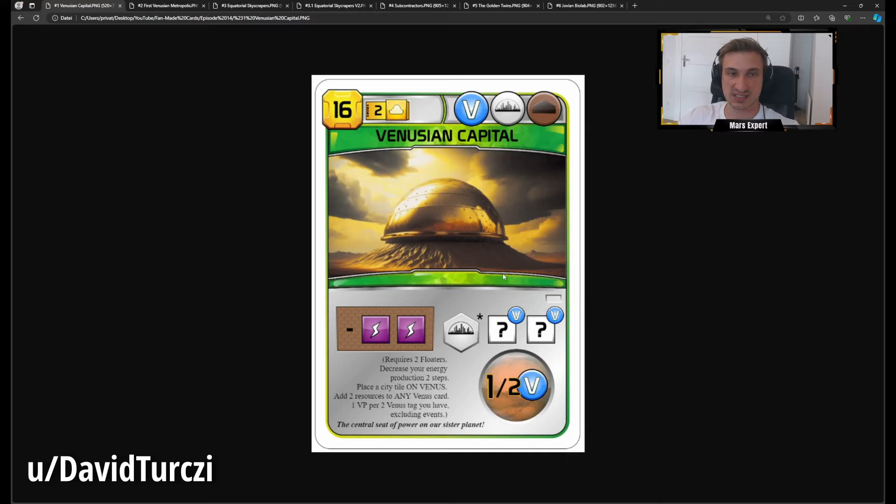Building a city on Venus also doesn't make much lore sense, because Venus terraforming starts after Mars terraforming. At this stage in the game's timeline, you wouldn't be building on Venus's surface — your structures would be floating in the atmosphere. Both these points were raised by people in the comments, and David Tourcy actually made an alternative version of the card. People also raised concerns that the card is too expensive, so let's look at the rebalanced version.